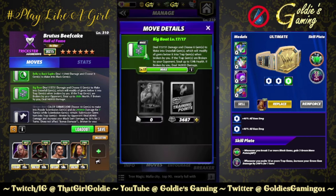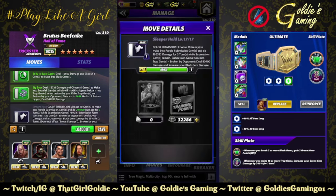The Big Boot — 6 MP green move, deal 115,731 damage and choose 6 gems to make into snowfall gems, which will modify all gems below it into trap gems when broken by you. If the trap gems are broken by your opponent, steal up to 134,000 health; if broken by you, deal 142,933 damage. The Sleeper Hold — 7 MP black submission — choose 10 gems to make into purple submission gems and do 196,533 damage for three turns while submission gems are on the gem board.